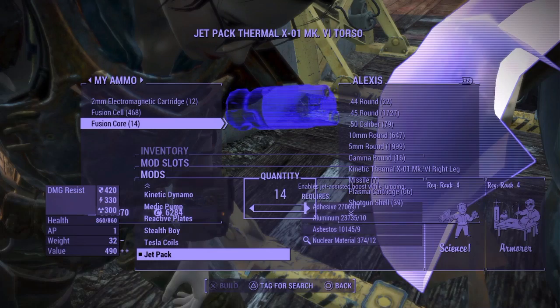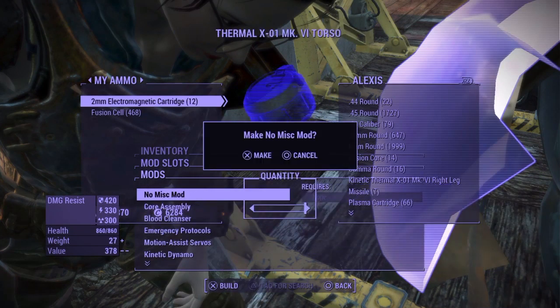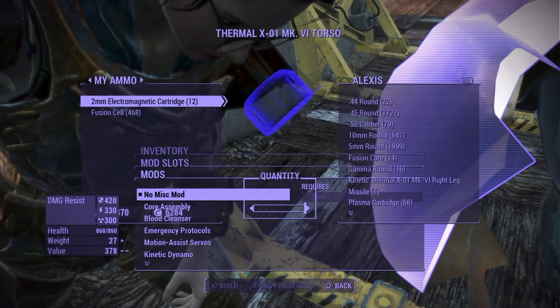By the way, when you have a lot of numbers on screen it can get a little weird — sometimes when you click X it still shows the quantity on screen. If you want to remove that, just don't put any ammo in your inventory when doing this glitch.